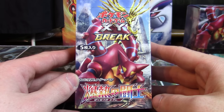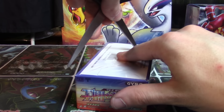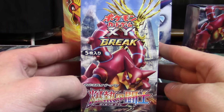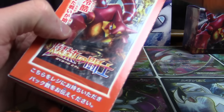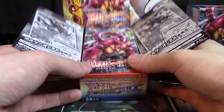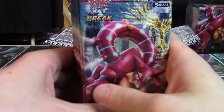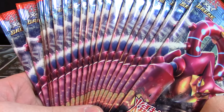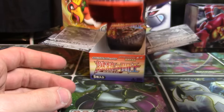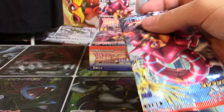You can see Volcanion on the front of this booster box. Volcanion EX does have its place in this set. There's also a Volcanion Full Art, Steelix EX, Mega Steelix EX also in this half of X and Y 11, as well as break cards for Pyroar, Clawitzer, and Xerneas. The pull rates for this set have been pretty good — generally four EXs or breaks per booster box. I'd imagine there's going to be a Full Art or Ultra Rare in one out of every two booster boxes.